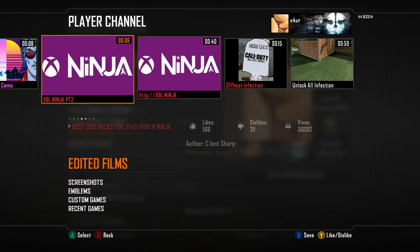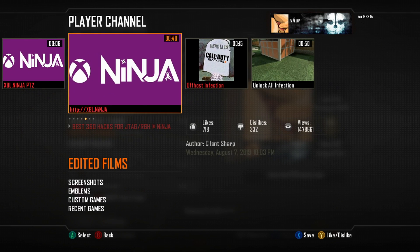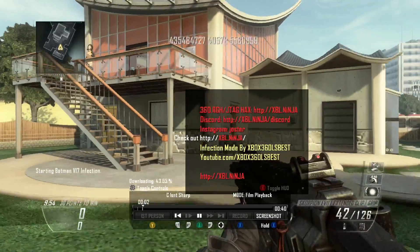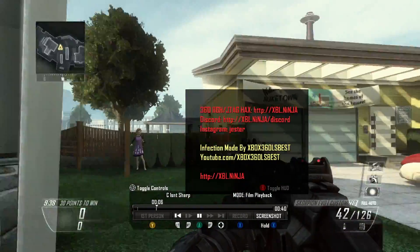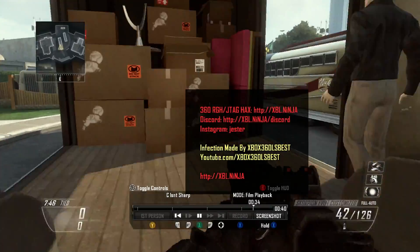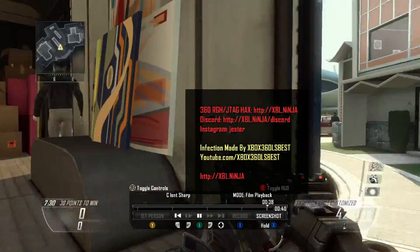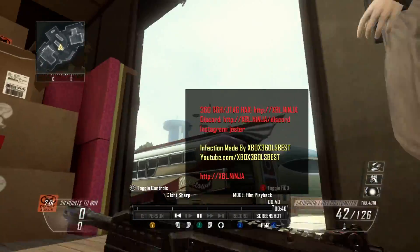So we're gonna do the Ninja one. What you want to do is press on the very first one — not the second part, there are two parts to this. Click on the first one and it's gonna send you to Theater. You're gonna have to watch it — this little screen is gonna pop up and you gotta give it time, the whole 40 seconds. You gotta give it a little bit of time until a message pops up saying you can go to the next one.